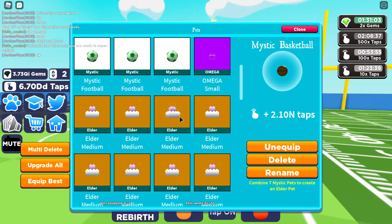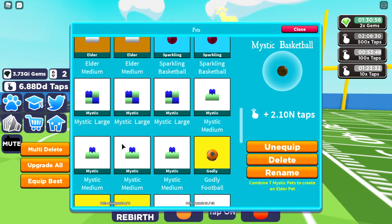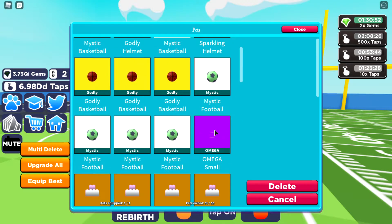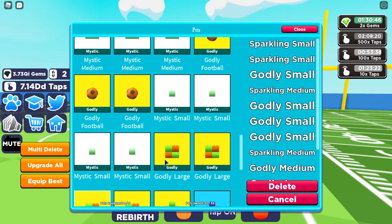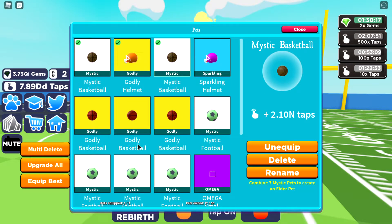There's a problem — I'm gonna have to delete my elder mediums, my mystic large, and all of these. This took me so much time to get and now I'm supposed to delete them. You know what, yeah sure, I'll delete them — but I'm keeping my Omega small. Let me quickly delete all of these.